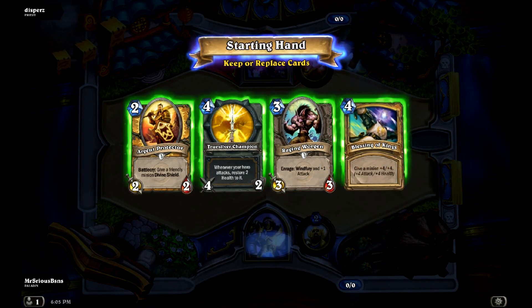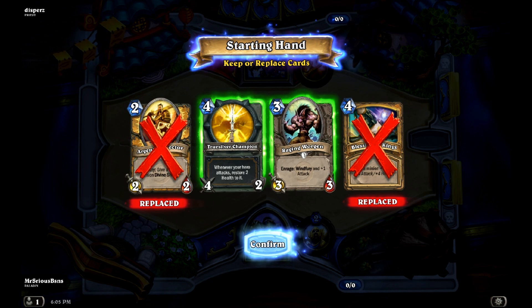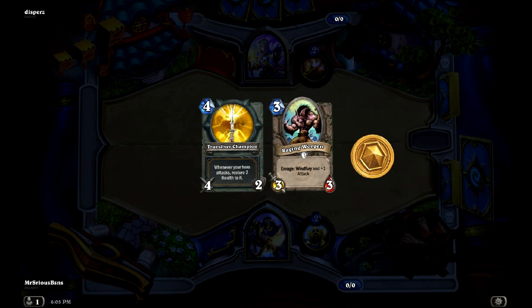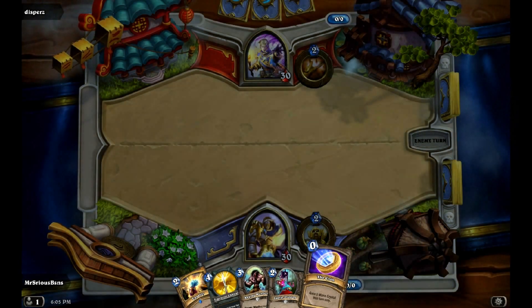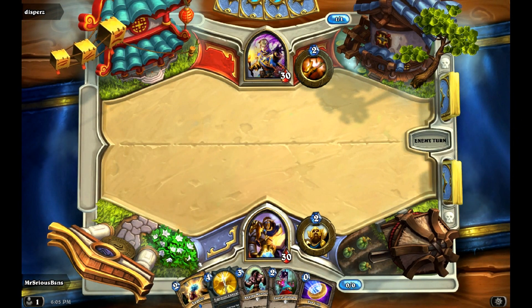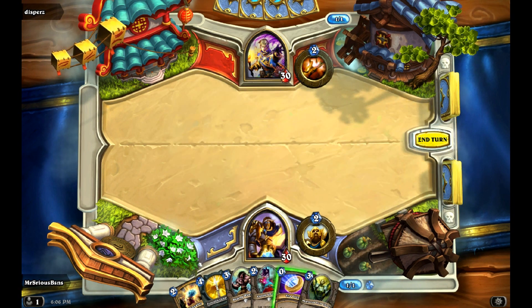I do like the Raging Worgen and Blessing of Kings here, but I don't like the Argent Protector in my opening hand — there's nothing you really want to get first thing. While Raging Worgen and Blessing of Kings is a good combo, Truesilver Champion and Raging Worgen are good for your three and four drops. Equality is a late-game card — you don't want to play that right off the bat. You want to make sure you get a really solid clear across the board of lots of the opponent's troops.